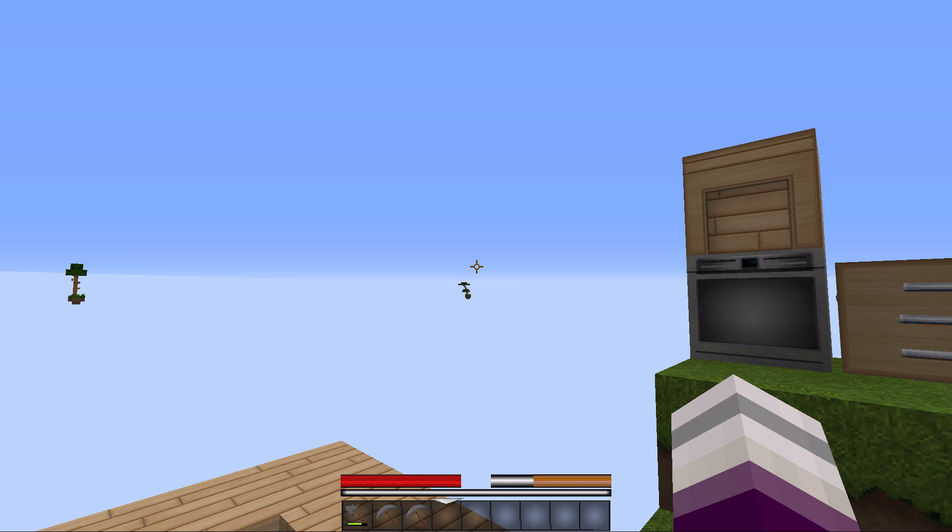Collect six different music discs — we're gonna get skeletons to kill creepers. Build a platform on the top of the world — that wouldn't be that hard to do. Create a pixel art of your Minecraft skin — okay, if you say so.